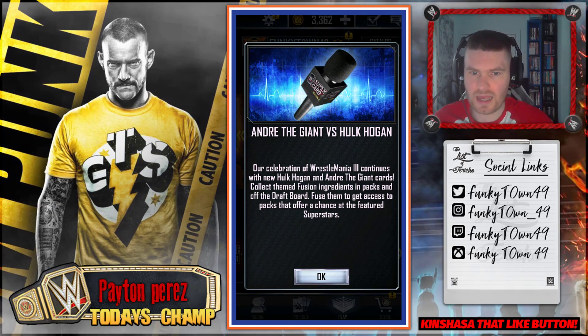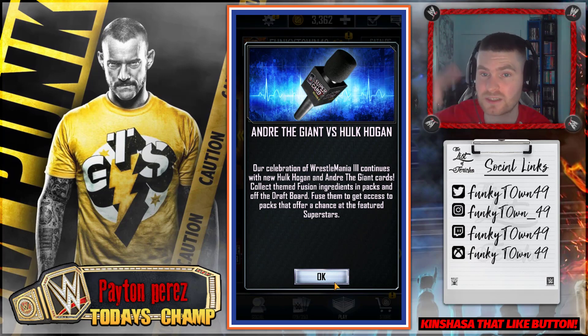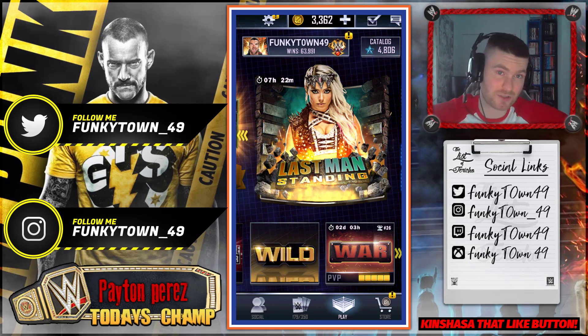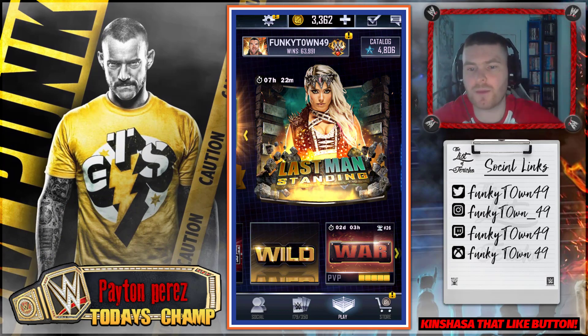This says 'Andre the Giant versus Hulk Hogan - our celebration of WrestleMania 3 continues with new Hulk Hogan and Andre the Giant cards.' Collect themed fusion ingredients in packs and off the draft board, fuse them to get access to packs that offer a chance at the featured superstar. They're essentially the exact same thing as the Macho Man versus Ricky the Dragon Steamboat, except you replace Macho Man with Andre the Giant, who is the Vanguard, and Ricky Steamboat with Hulk Hogan, who is the Royal Rumble card. You can also follow me on Twitter, Instagram, Twitch, or join the Discord.